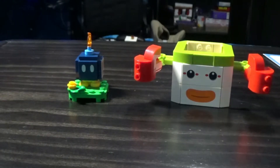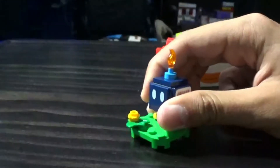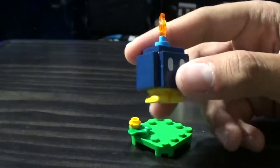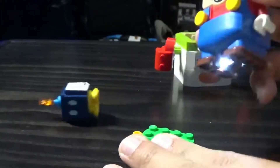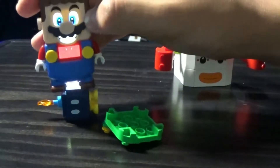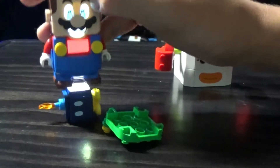Let's talk about that one figure. So here is the one figure, which is just your standard Lego Bob-omb. He's the same build as all the other Bob-ombs from all the other sets, and the same mechanic as the others — knock him over and you have to start throwing him as much as you can before he blows up.